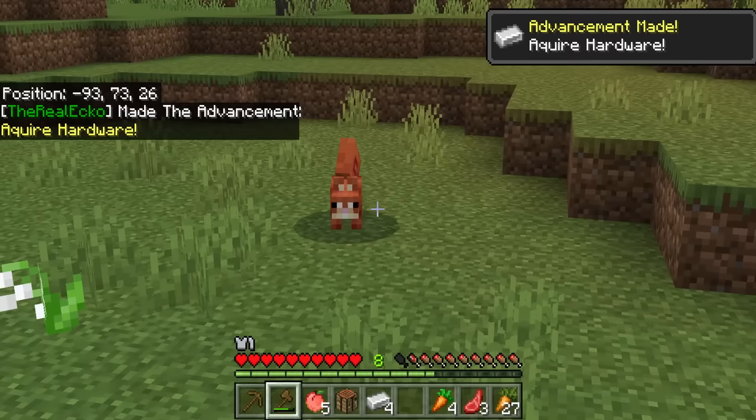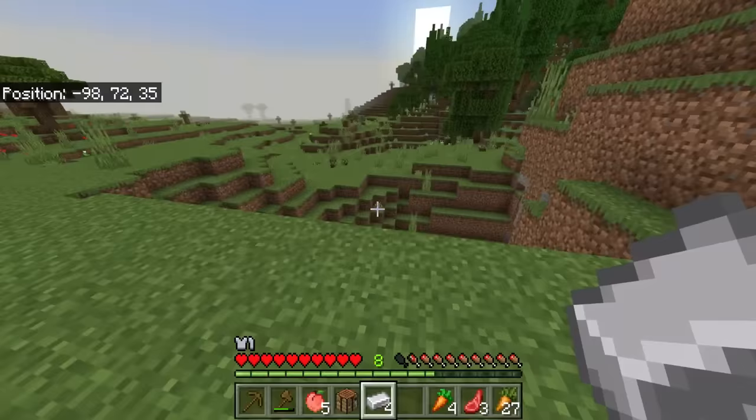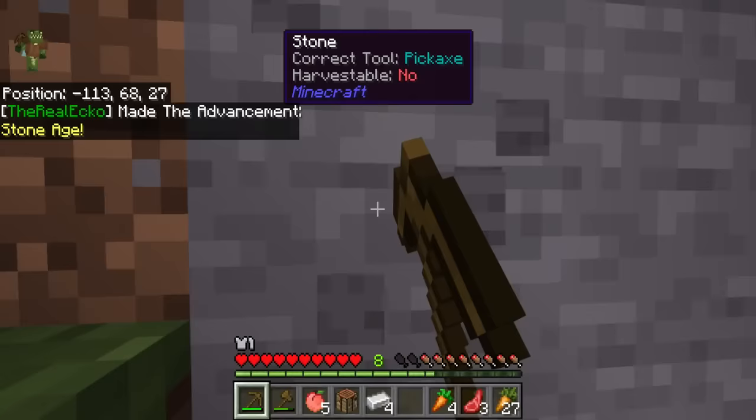Wait — he dropped iron! Pigs can now drop iron, that's actually really cool. I am getting a little bit worried because it is going to be nighttime. There are so many things out here — a raccoon, some bees. I think I should probably try and find a little bit more stuff before I do anything else. I want to make sure I'm a little bit more protected, so I'm going to try and upgrade to stone.